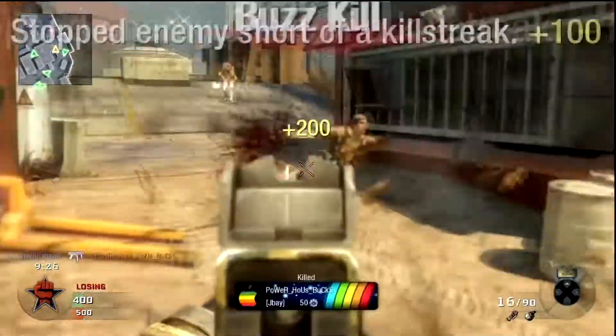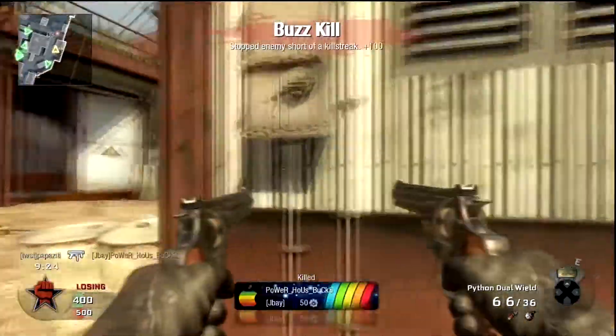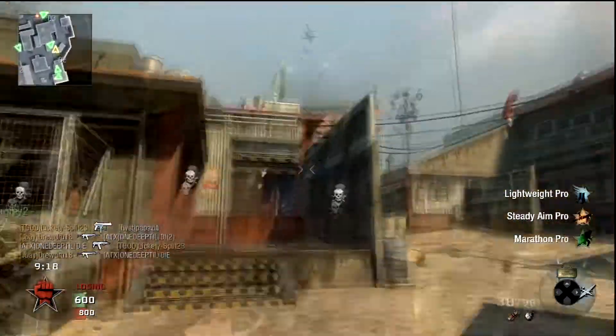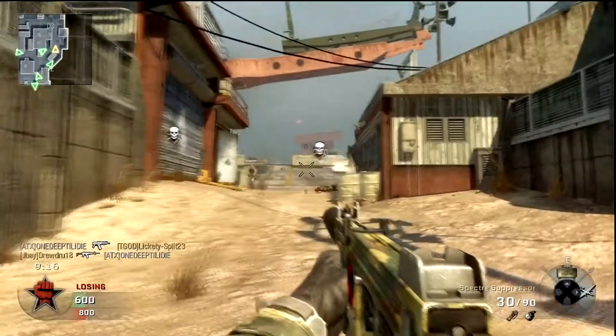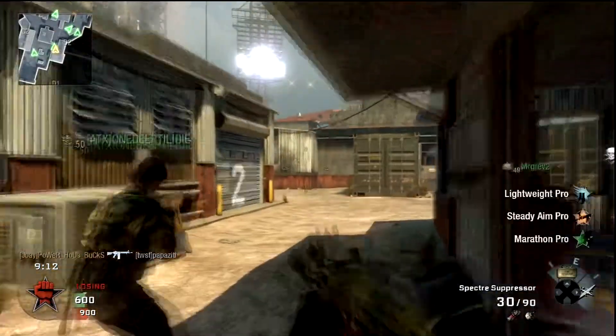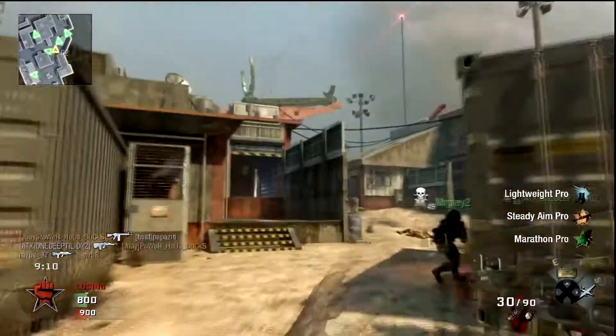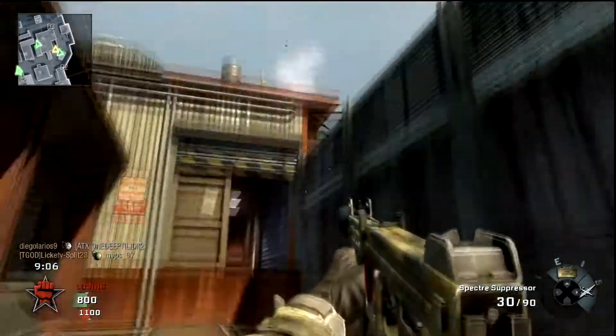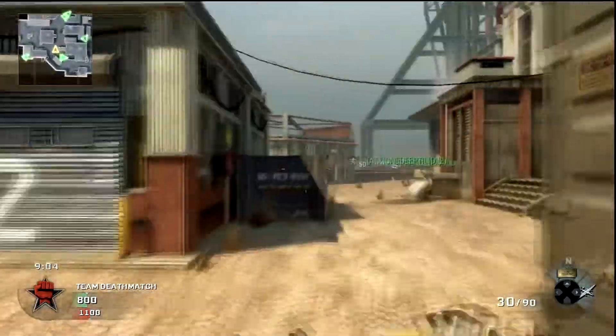On this map I'm starting off with my Russian class, which I absolutely love. It's the Specter silenced, Lightweight Pro, Marathon Pro, Steady Aim Pro. I've got the dual pistols, stickies, concussions — all that good stuff that I just absolutely love running around with.